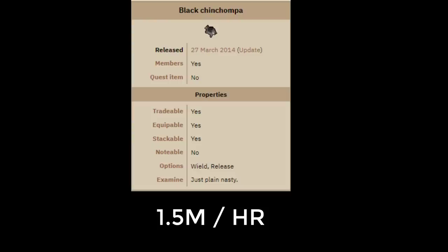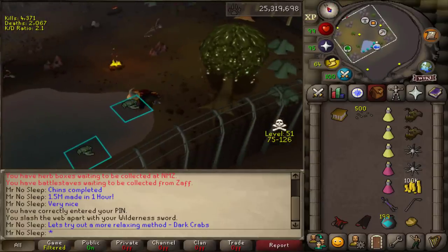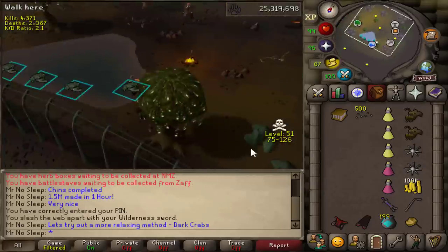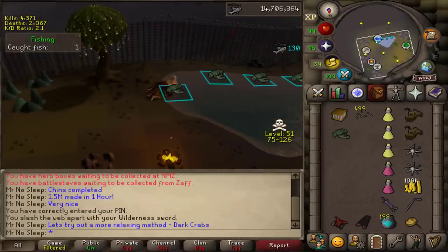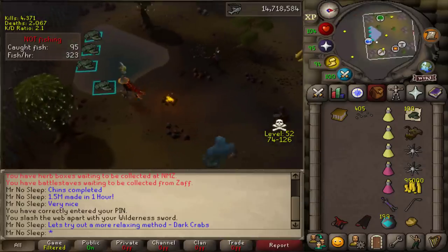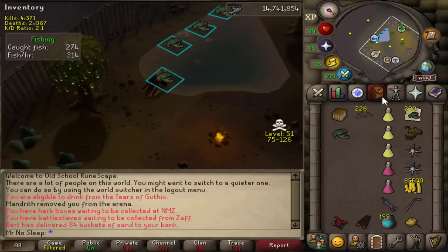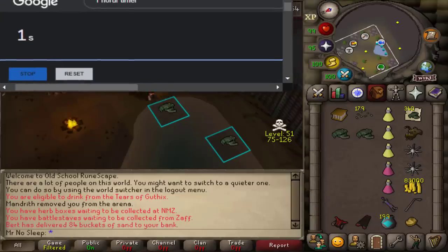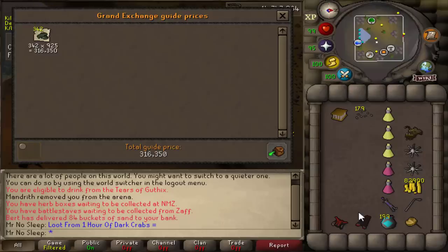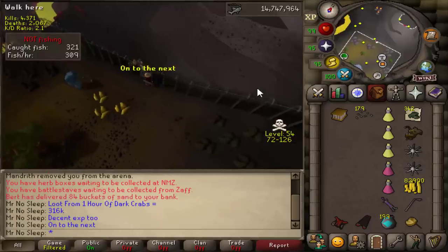Now let's move on to a more relaxing method - fishing dark crabs. You're never going to become a billionaire by fishing dark crabs, but either way it's very laid back. This is something you can do on a side account with minimal attention, since the odds of someone PKing here is very low, especially if you try a random world. Unlike other people who fish dark crabs, I actually bring gear and food so I don't get killed. Make sure to bring a lockpick just in case you need it for the axe hut. I managed to fish about 342 dark crabs with 99 fishing and all diaries complete, ending up with about 316k. Not the best money making method, but something for those who appreciate AFK activities.